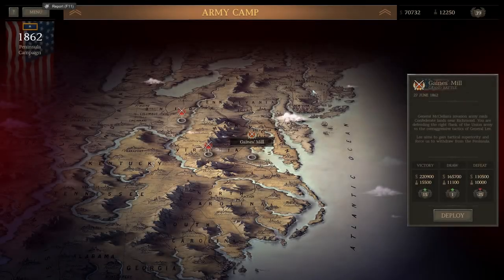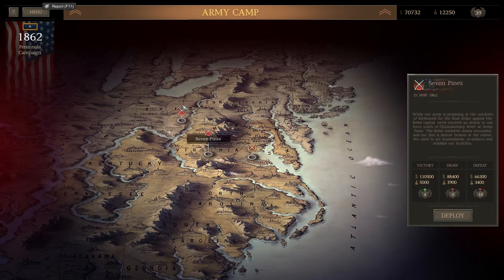Hey, what's up guys? It's Fitz here and welcome back to the next installment of my Ultimate General: Civil War campaign as the Union. As we get closer and closer to the Battle of Richmond at Gaines Mill, we need to go ahead and clear out some more resistance around our flanks.